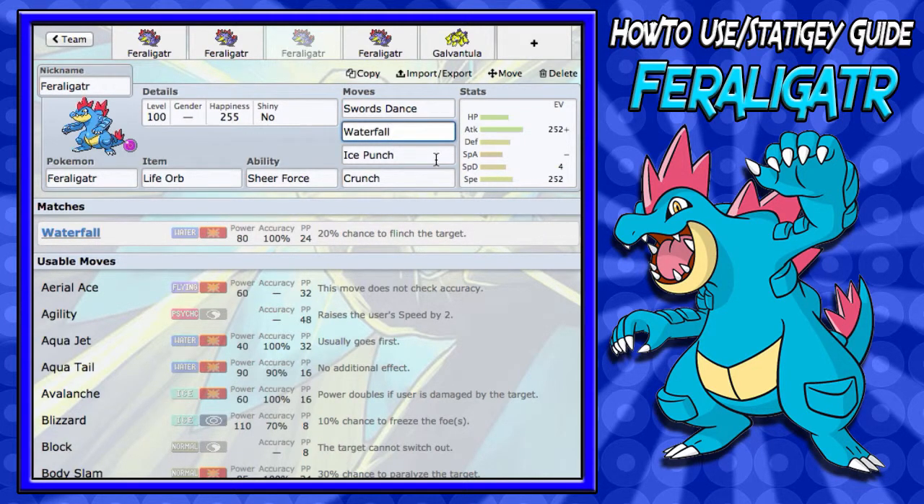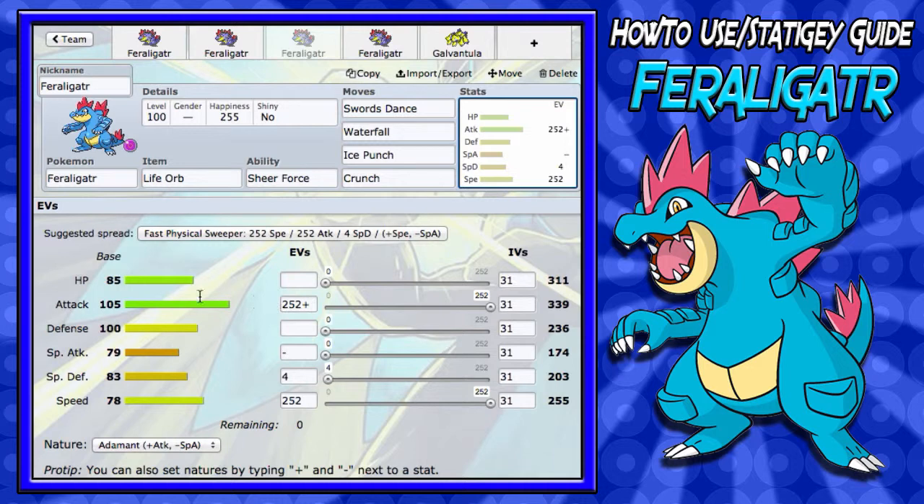Then STAB Waterfall, Ice Punch, and Crunch — making it a super hard-hitting Pokémon. For the EV spread: max Attack so you can hit hard, then max Speed because Speed is going to be very important. You're going to run max Speed every time on Feraligatr unless you're making some weird bulky set, but I don't see that happening. And then the preference thing with the remaining four EVs.